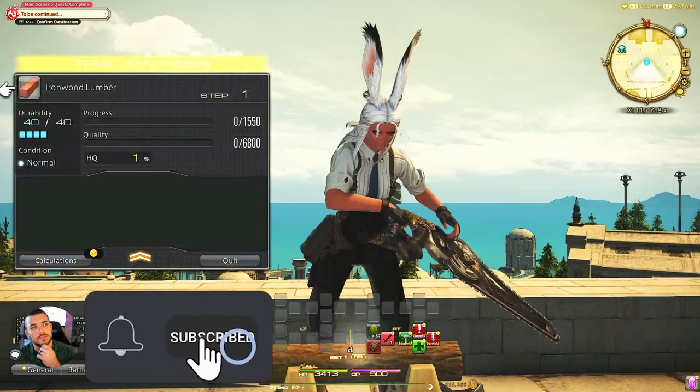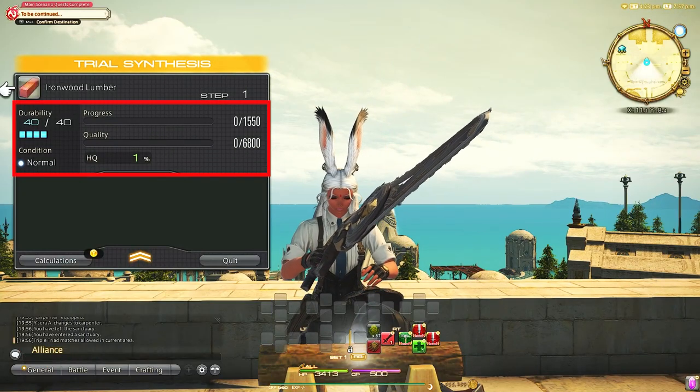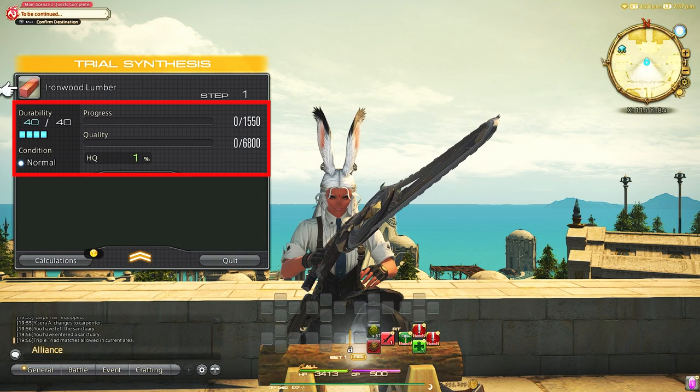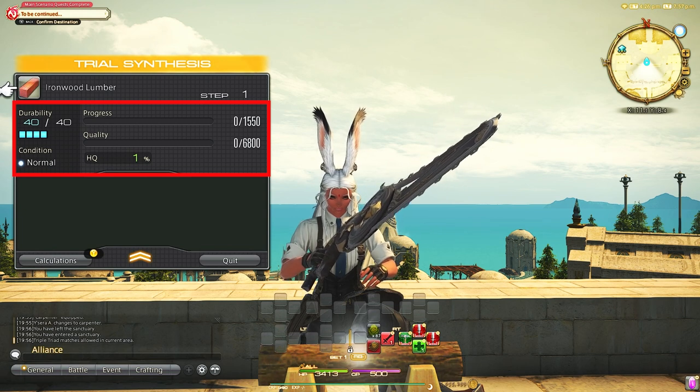Firstly, in crafting we have progress, quality, and durability. Progress is finishing and completing a craft, while quality gives us the percentage that a craft will be high quality, which is important for getting more experience and having better stats when you are crafting gear. You usually always want to shoot for high quality crafting, other than a few niche instances in the game where it doesn't matter.